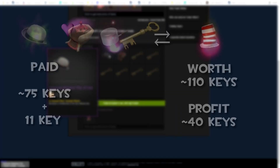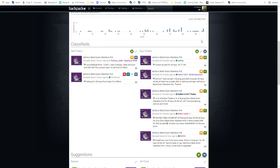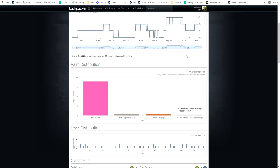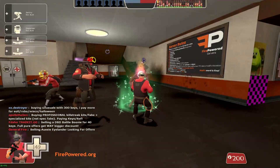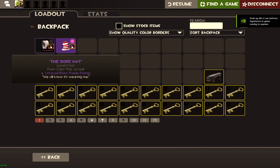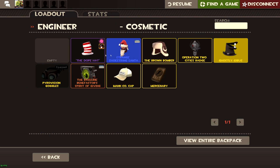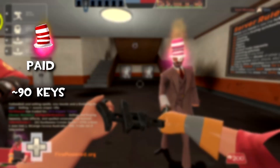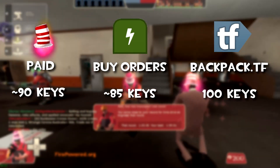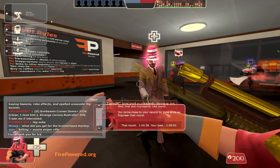Here I finally traded my Stainless Steel Pot and my other items for a Purple Energy Dr. Dappus Topper — effectively for 90 keys pure, but I bought my hats for around 83 keys, so we could probably get some profit from this. Buy orders are at 85 keys, but realistically I only paid around 83 keys for this. Backpack.tf prices it at 100 keys.